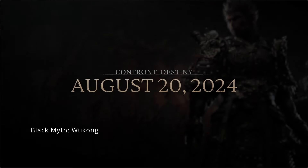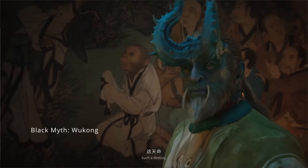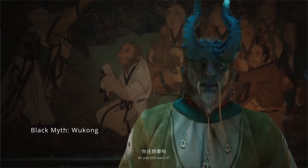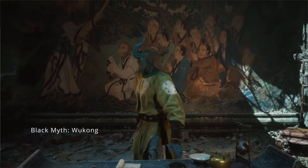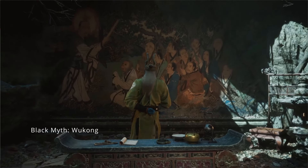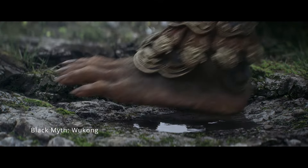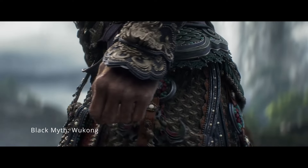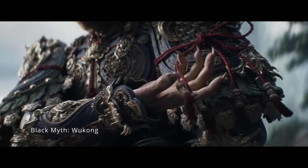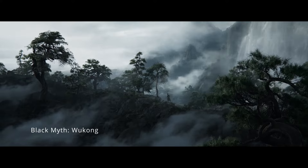Despite its linearity, Black Myth Wukong does offer some opportunities for exploration. The world is filled with hidden paths, side quests, and NPCs that add depth to the narrative. However, the dense and detailed environments can sometimes make it difficult to distinguish between explorable areas and mere background scenery, leading to some frustrating moments. But the reward of discovering a hidden quest or secret area often makes the effort worthwhile. The game also incorporates elements of Chinese mythology in its world design — you'll encounter wandering wonders and surreal phenomena that make exploration feel magical and unpredictable. Characters and creatures you meet along the way are inspired by folklore, adding to the game's rich tapestry of storytelling.